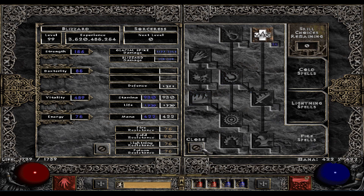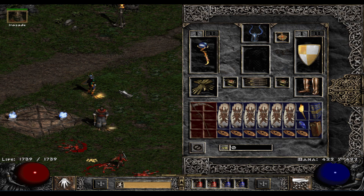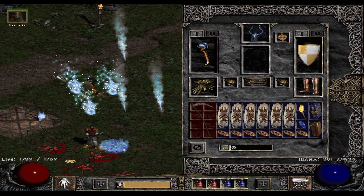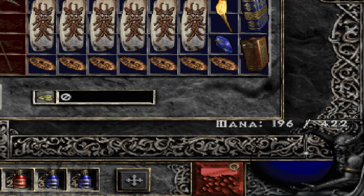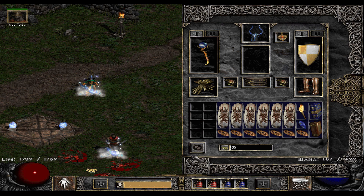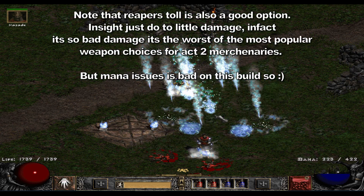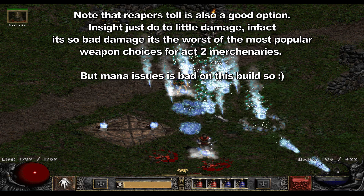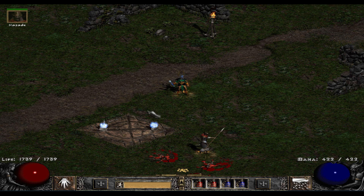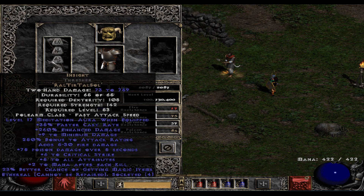This build burns a ridiculous amount of mana. So this is pretty much the reason to consider maxing out warmth with your remaining points. You can see right now that I don't have my insight equipped on my mercenary, and I can show you the mana usage — it just goes down so fast. So warmth is really needed. That together with insight helps a lot. But even with my insight on and very high warmth, I'm still able to burn a lot of mana. In heated combat situations, it would definitely go down faster than I can regen it. I believe this is the most mana-intensive build in Diablo 2 — only the hammerdin can compare. So you really want to use an insight mercenary on this particular sorceress.